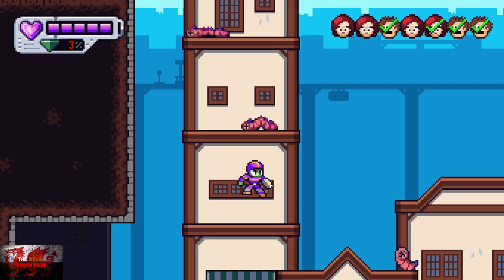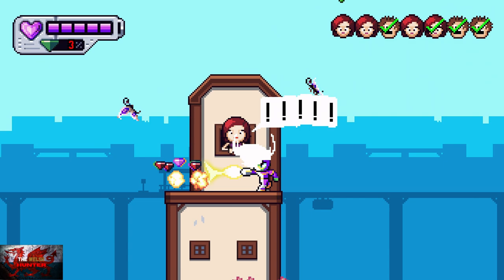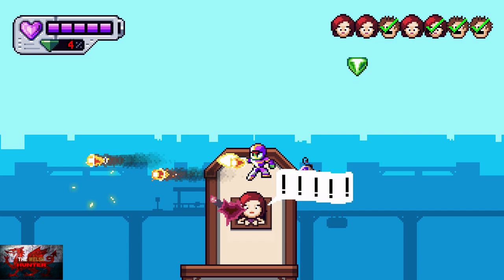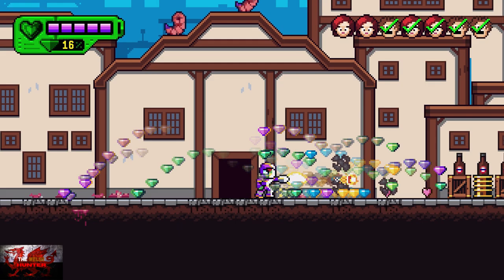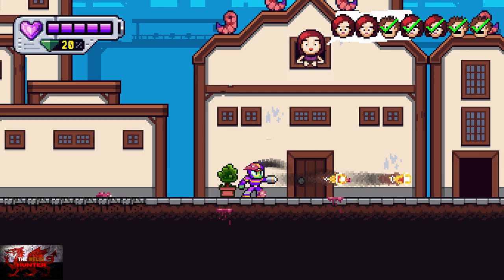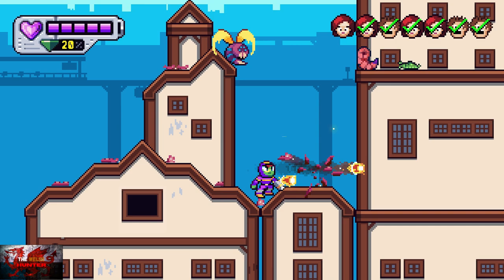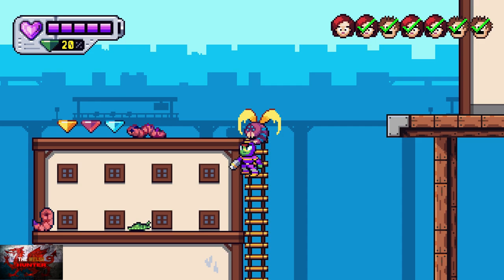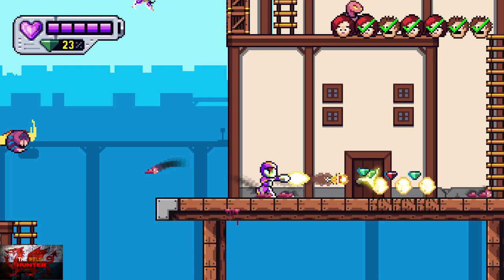As you progress through the levels you get upgrades. You can see the gems or diamonds — collecting those puts the percentage up. From the next level you'll get the triple shot, and the level after that you get the wings, but they use more percentage the more you use them. Most of the civilians are straight in your path, but there are a few that aren't, so it's always worth just collecting these diamonds and gems on your way.